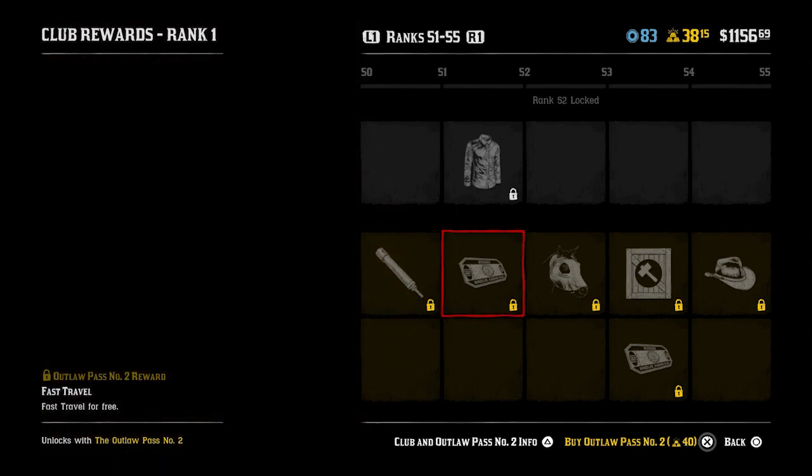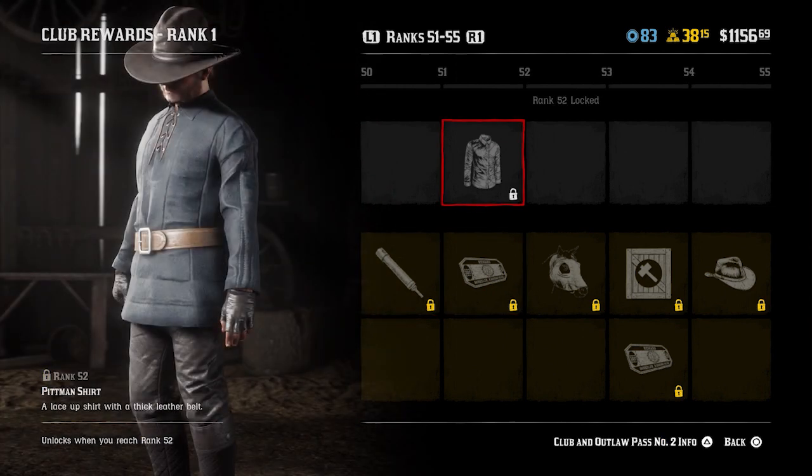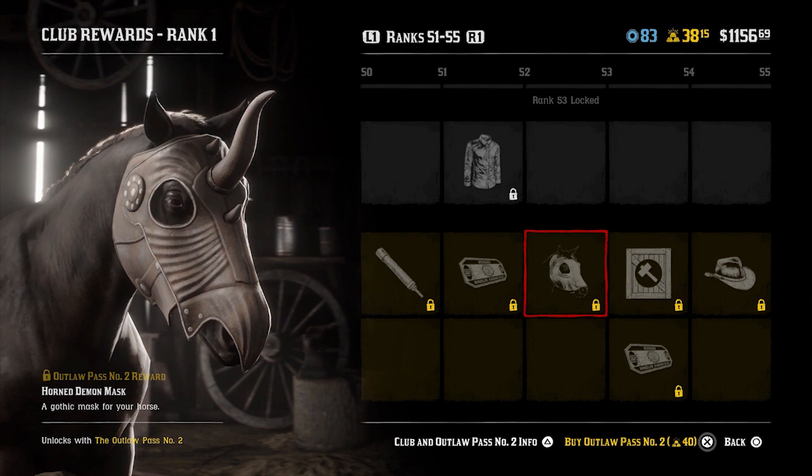Gun care parcel at rank 51. Fast travel for free at rank 52, alongside the Pitman shirt - that one looks all right. The horned demon mask at rank 53 - that looks absolutely mental, so Rockstar. So if you want to make your horse look like some deranged unicorn, stick this mask on it.